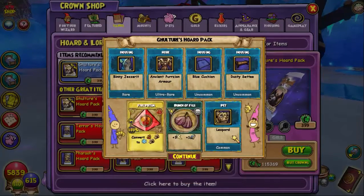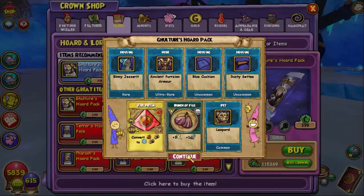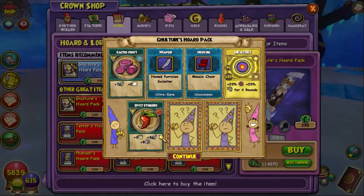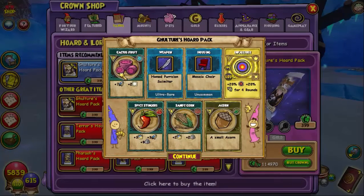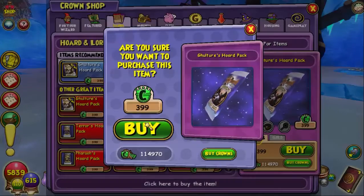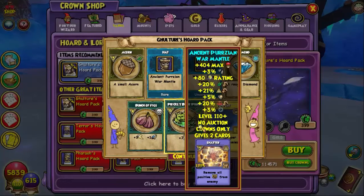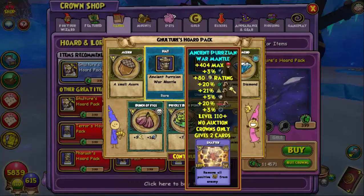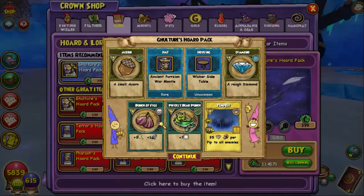Ooh, cool - another cool robe. Another leopard pet, that's cool. And that housing one looks pretty cool. Treasure card and some pet snacks. Wow, another cool weapon - that's awesome, we're getting all these cool weapons. Housing, pet snacks, reagent, treasure card. Oh, we got a hat - that's cool. I wanted a pet's hatched. That's a reagent, treasure cards, and pet snacks.